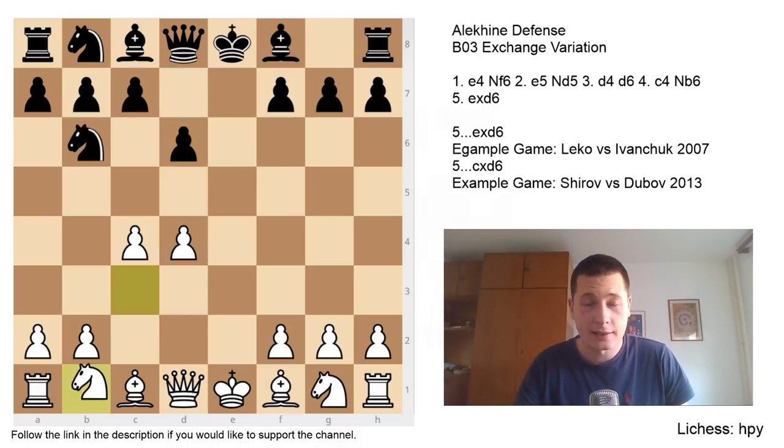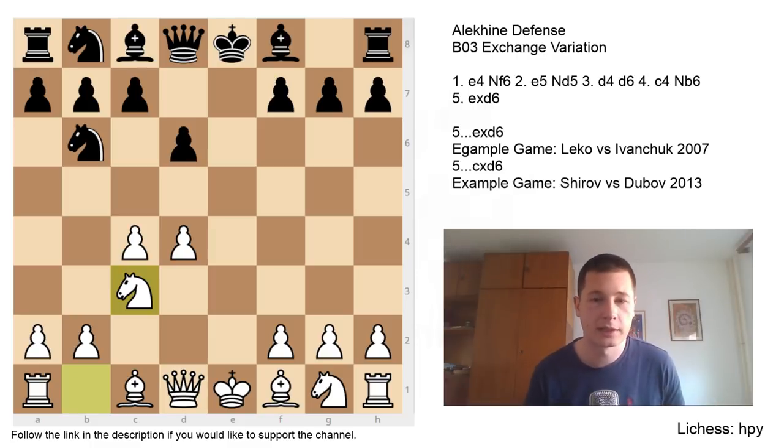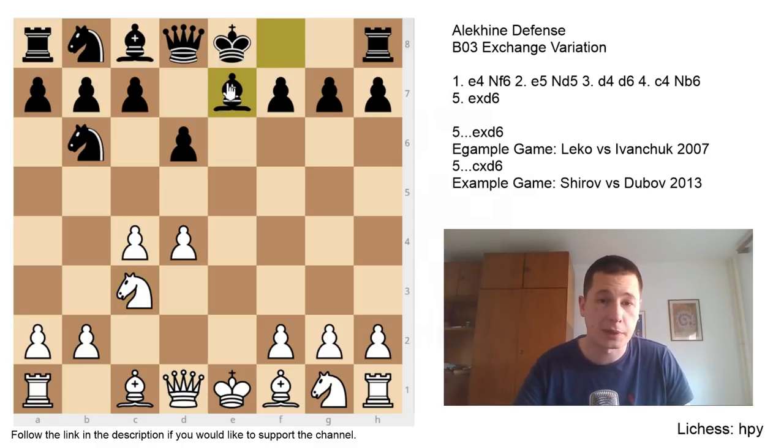So after exd6, Nc3. White can now choose between three moves. Two sidelines revolve around the knight going to f3. After Be7, I would recommend Bd3. This move does two things: firstly, it develops the bishop to the best possible square; secondly, it keeps the option for white to play Ne2 — you're not going to play Ne2 if your bishop is still on f1.